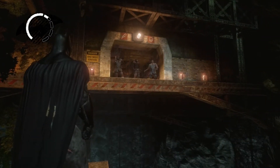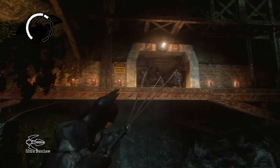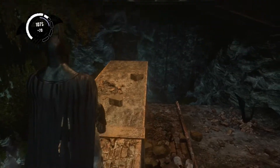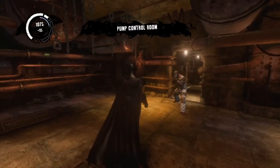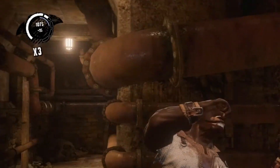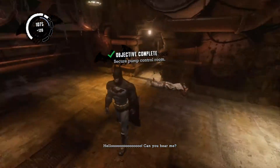Hello there, people, how you doing? Can I pull them down with the Batclaw? I actually really didn't think that would work. Alright, you there sir, you must go down. Alright, so I secured the room. Where are the pumps, though?